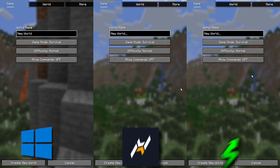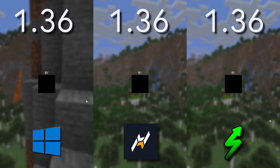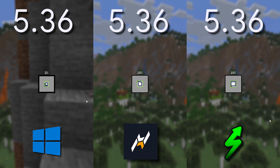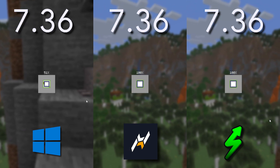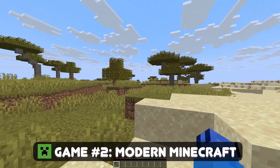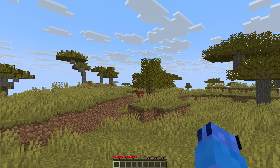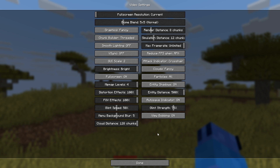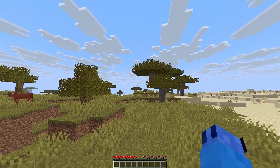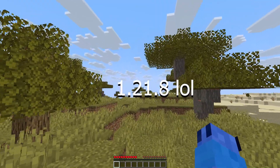Time for a fancy three-way test — who can make a world faster? Oh my god, Swills won again! We are in a Minecraft world with Swills on default settings — everything Fancy.